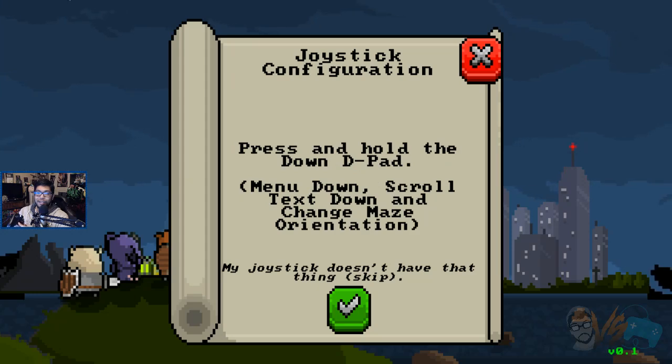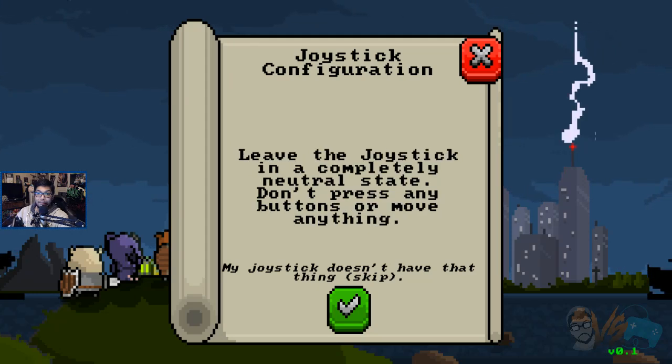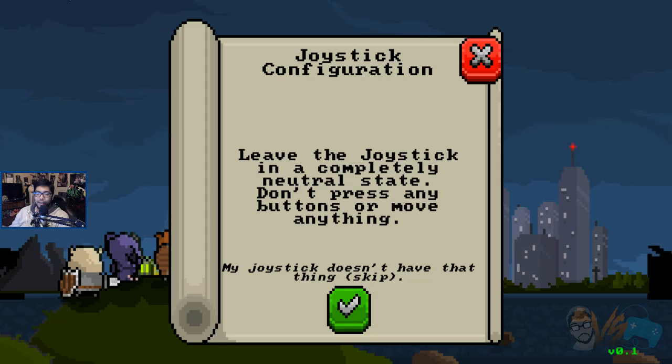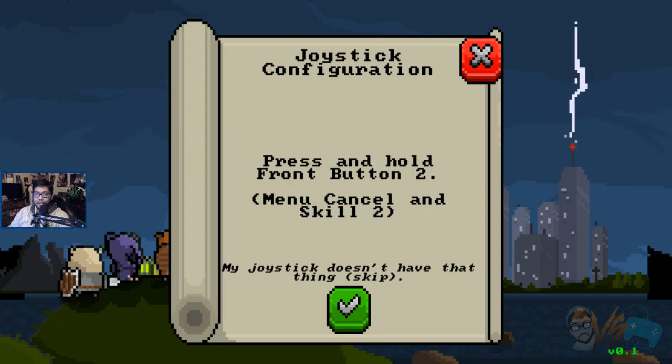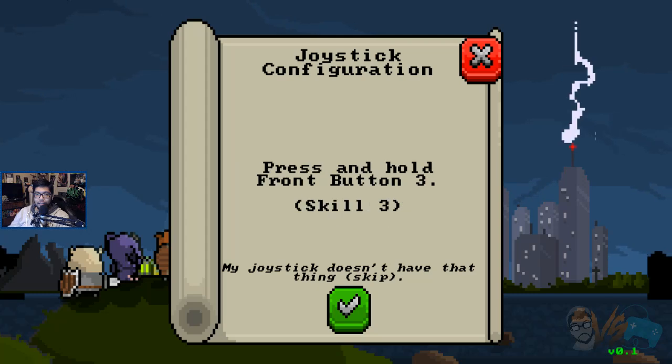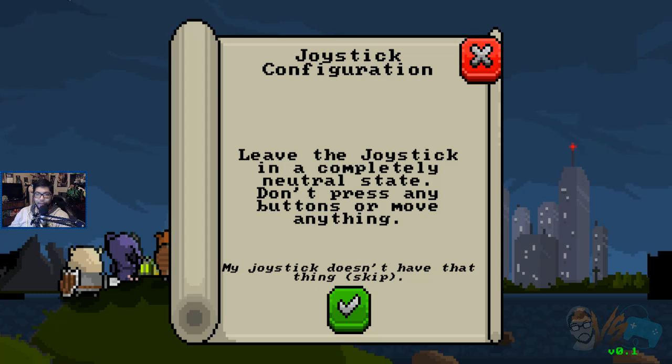Down on the D-pad. Press and hold the front one button. Is that like my... that's not my jump button. I don't know what to press. I'm going to press X. I don't even know what button that's supposed to be. I hope there's a jump button here. Button two — I'm going to press triangle. Front button three, I'm pressing everything besides what would be the jump button. Hopefully we get a jump button.